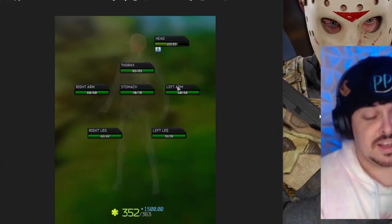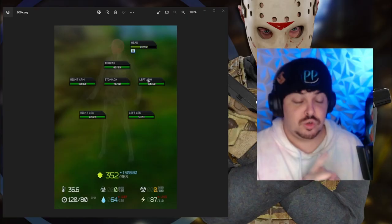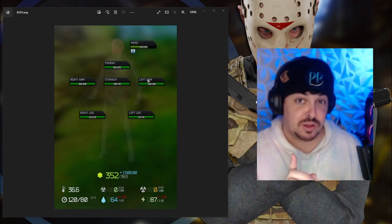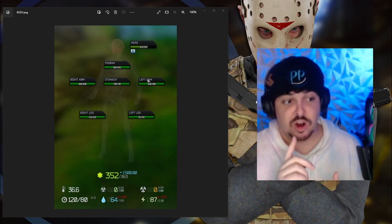First off, let's look at the health screen. As you can see, your body is divided into five different parts: head, thorax, stomach, and your arms and legs. You should notice that every single one of these body parts has different HP values. For example, the head has 45, stomach has 70, arms have 60.